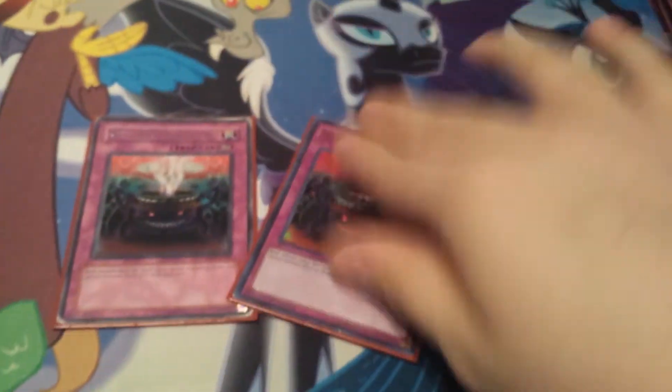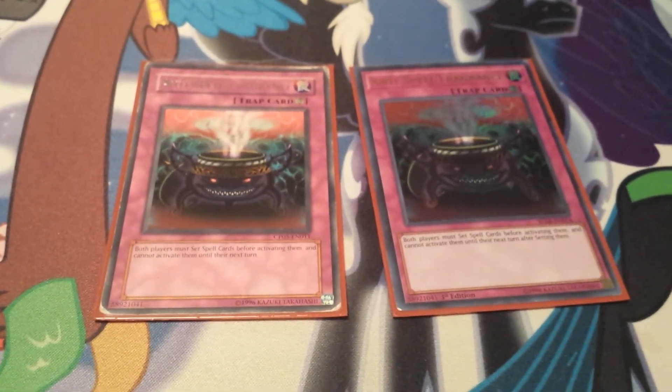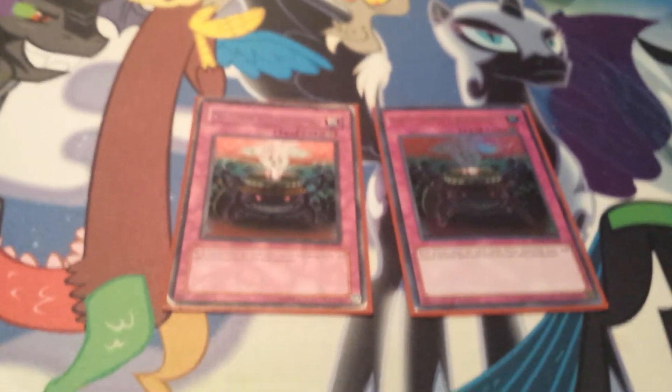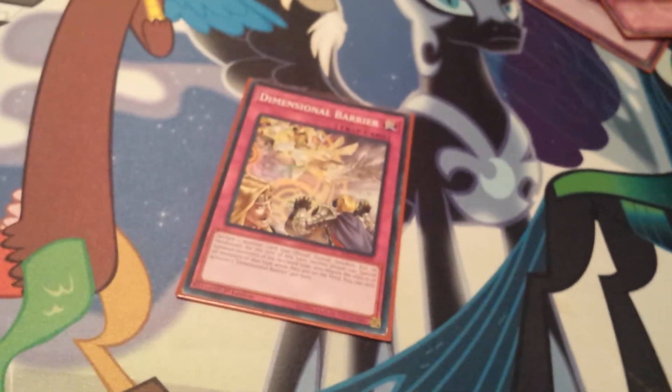Now let's go to the side deck. Double Anti-Spell Fragrance, which I use for the Pendulum Magician matchup and any pendulum deck in general. I even went up against Magispectors and somehow ended up beating it — the opponent didn't even seem to know how to play Magispectors. The last card I mentioned in my side deck is the third Dimensional Barrier. I was on a budget, and getting the Cyberse Link structure deck made me so happy because it let me finally get D-Barrier, and it helped me win so many games.